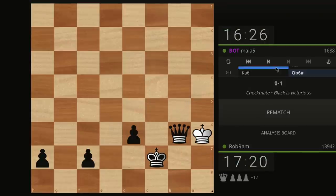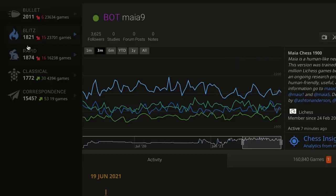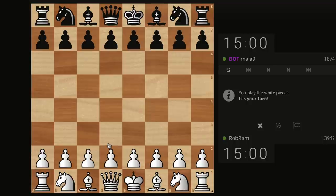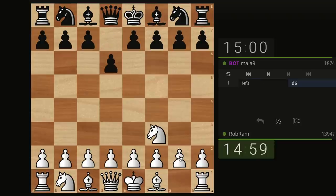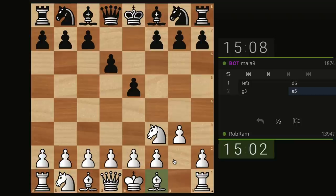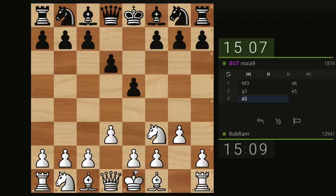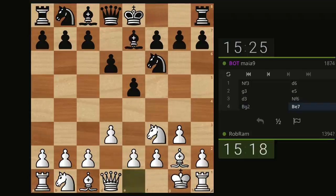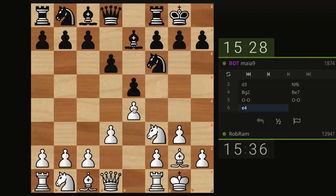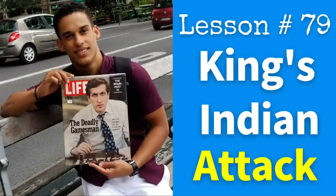Here we are with Maya 9, almost 1900. Same time control, and I'm going to be the white pieces. Should I play the London again or something different? Let me do the other opening we've learned — not F3. They transposed. I was going to do my fianchetto but this pawn could attack my knight, so let me just go D3, then continue with Bg2, and castle. Then E4 — this is the King's Indian attack setup we learned in lesson 79.